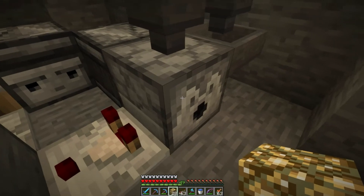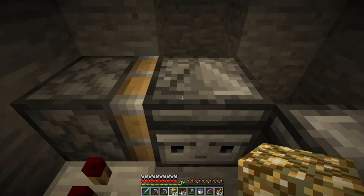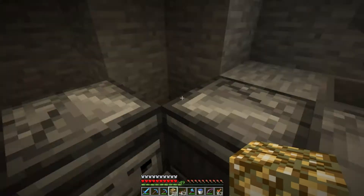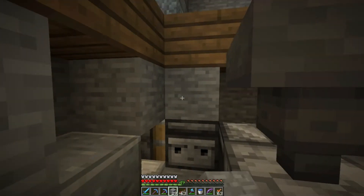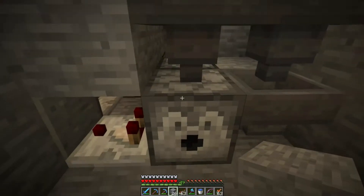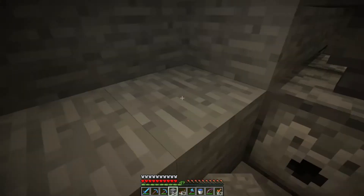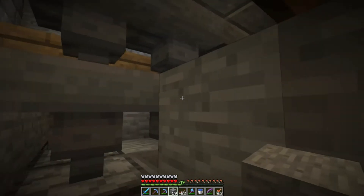Now once this inventory is empty, no more signal, and the observer gets pulled back. We can fill in all these blocks. Basically anytime there's anything in here from above in their farms, it's going to immediately get spit right out. That's exactly what we were looking for.